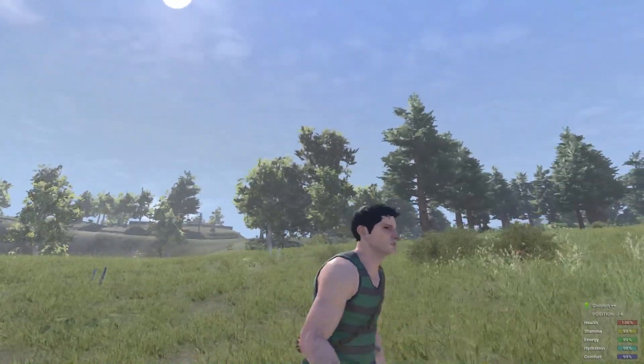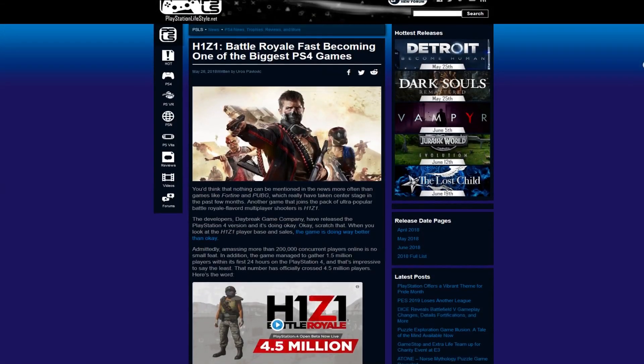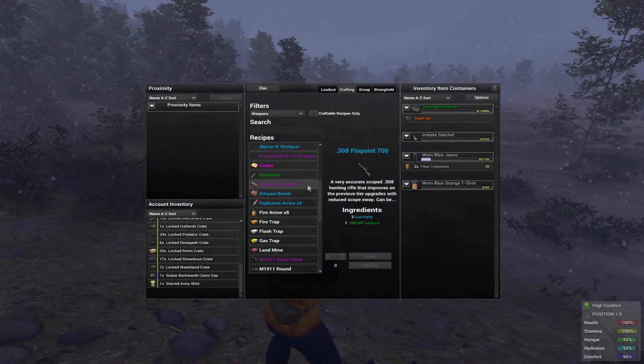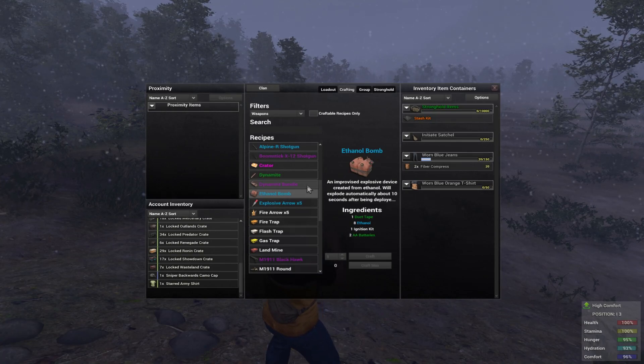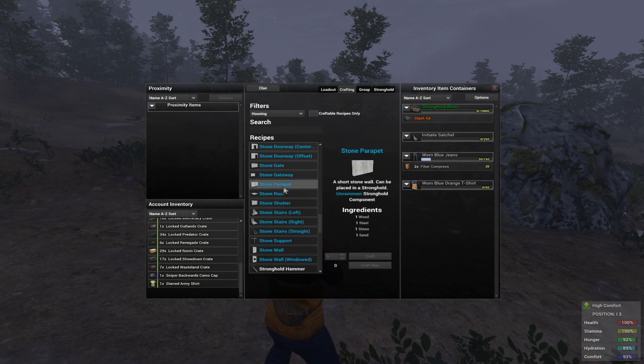Welcome back to the Just Survive test server update notes for May 30th and a brief look at the H1Z1 PS4 beta release. The team has reduced the materials needed to create explosives, along with entirely removing composites from the list. We're also seeing a rather significant reduction in base build components.